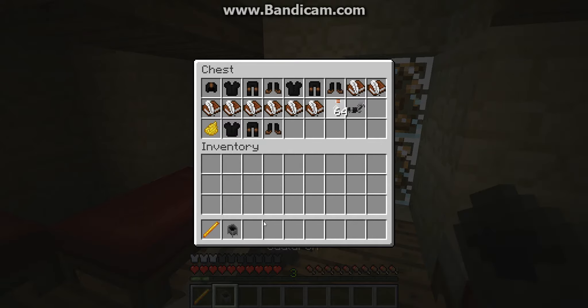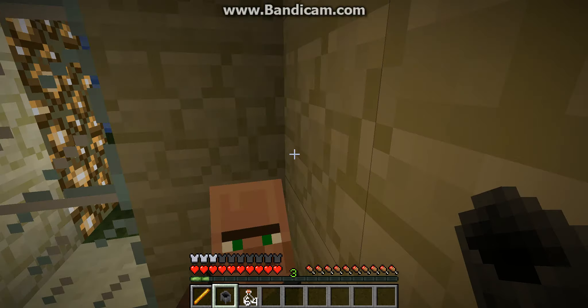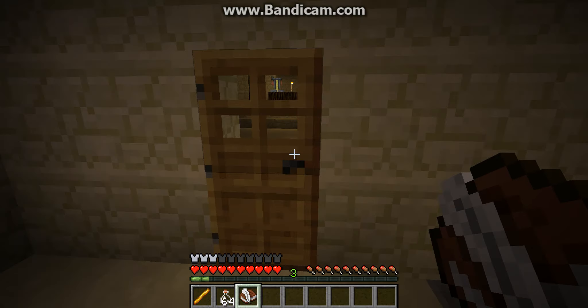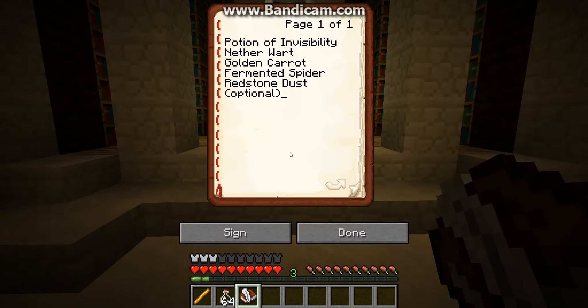Okay, here we go. So we're going to put away our Fantastic Beasts and I think we're going to go over to potions, so I'll meet you there. Here we are, here's the potions room.